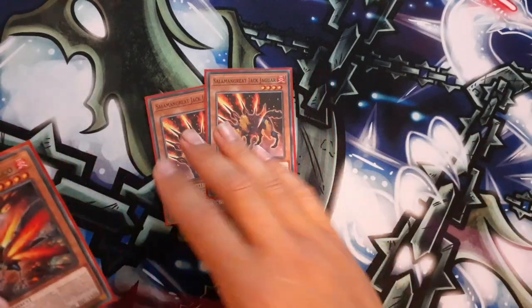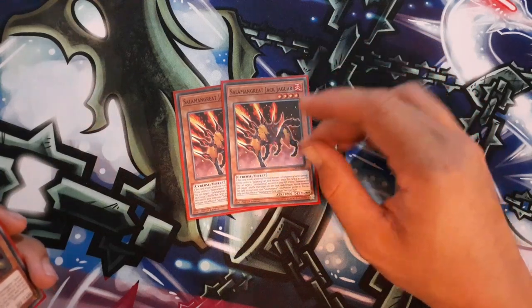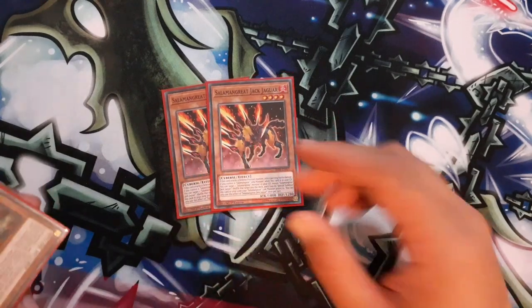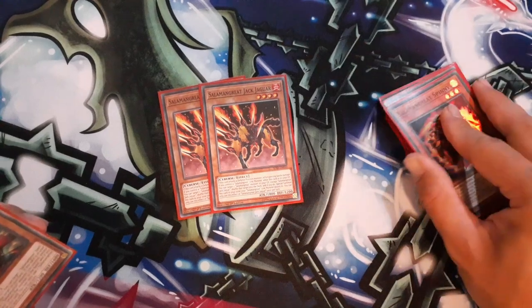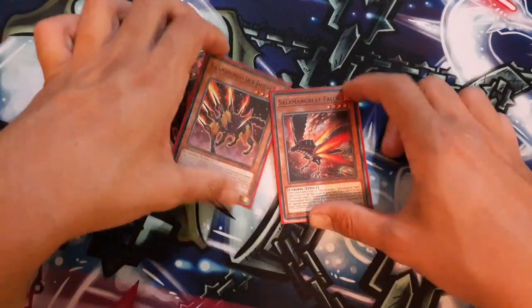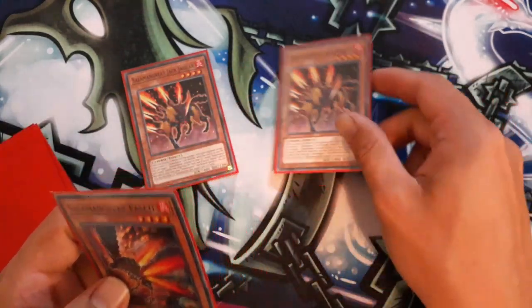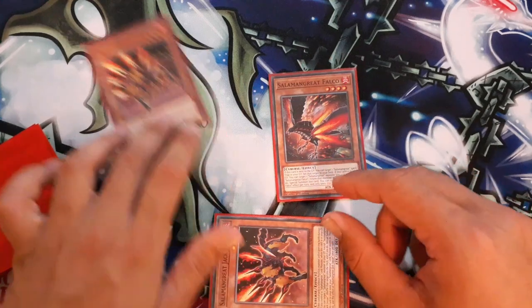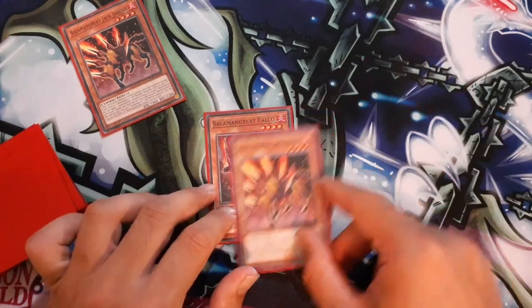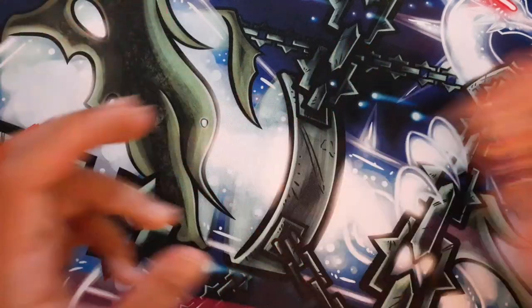I run 2 Jack Jaguar — the reason is just in case one gets banished, mainly if your opponent is running Called by the Grave or DD Crow. Jack Jaguar is the rotation of the deck; it keeps you going in the grind game and can just win games off itself by shuffling back cards and extending for further plays. And 1 Falco — between Jack Jaguar and Falco there's pretty much an infinite combo where you special summon Jack from the grave, return to hand, special summon Falco from the grave, and when Falco hits the grave you set a Salamangreat spell or trap.